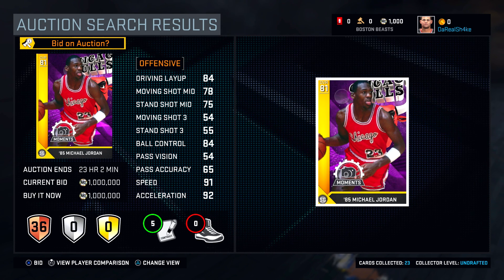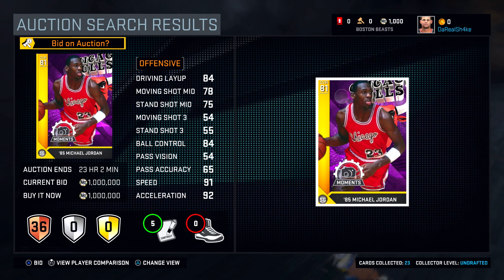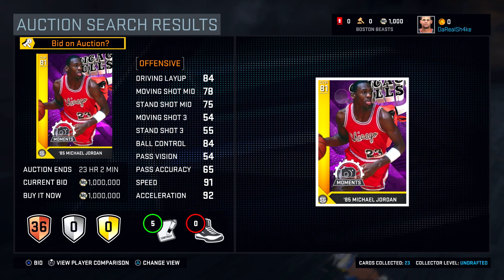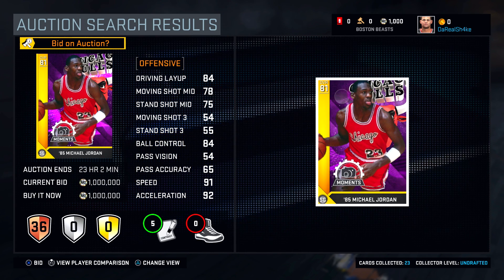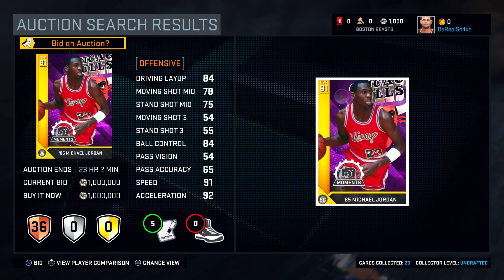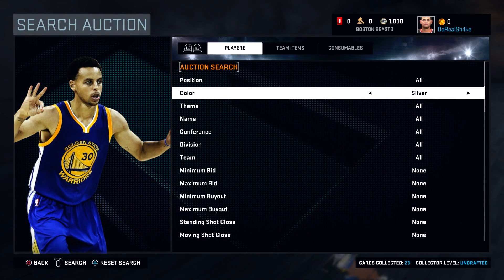I have no idea what it's gonna go for — it's got so many badges. I imagine it won't go for too much because a lot of people are gonna have the Jordan edition, but it might go for 10,000 to hopefully 20 to 30,000 MT. It's a rare card, but people are gonna put it up cheap just trying to get some quick MT. You'll be able to auction off that card if you choose to.